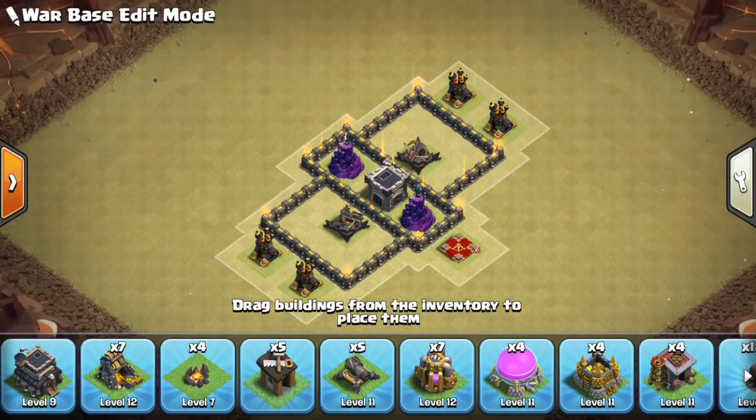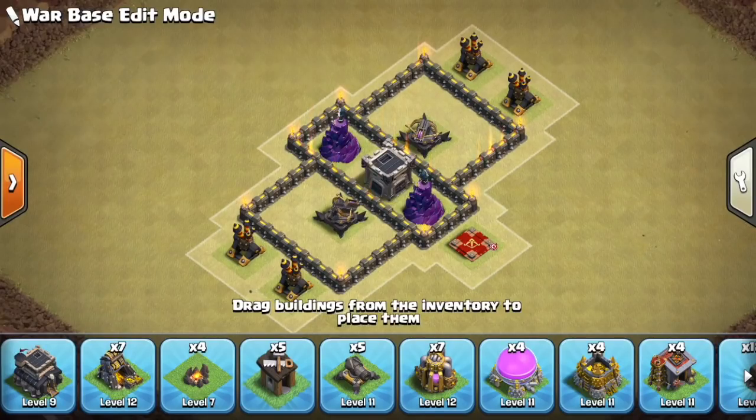Here is the first step shown on this Town Hall 9 base. You can see the overall concept — pretty much the core of the base. I have two wizard towers in the middle, then the CC, and these semi-expo islands around them. Not a full expo island, but they're pretty protected from bowlers and wizards and stuff that can shoot over walls. I have the queen off to one side, closest to the CC. This is the first thing you want to do — the overall idea of what the middle of the base is gonna look like. You should have an idea before you even start building, because the rest of the base revolves around this initial design.